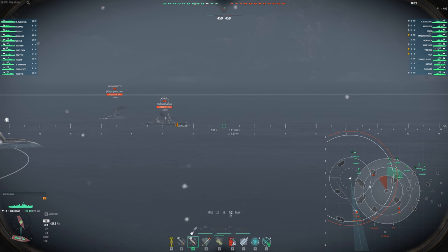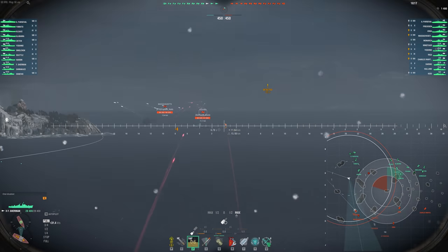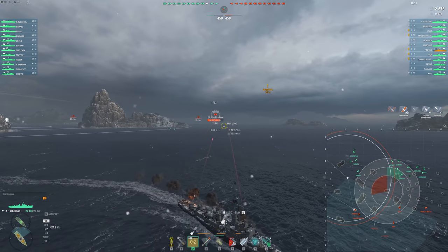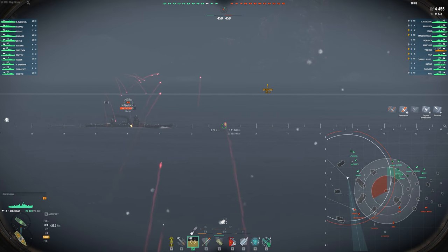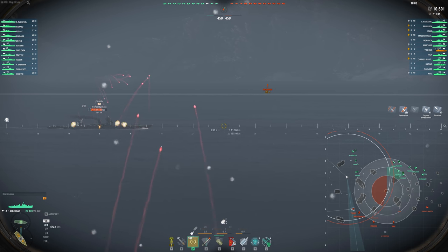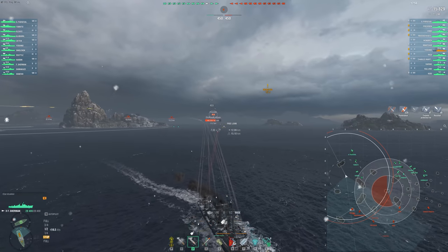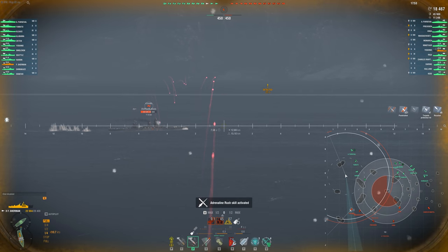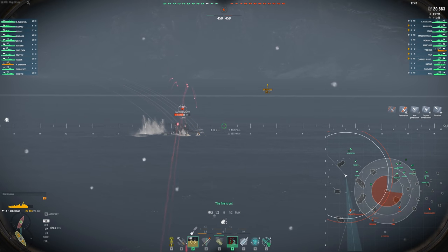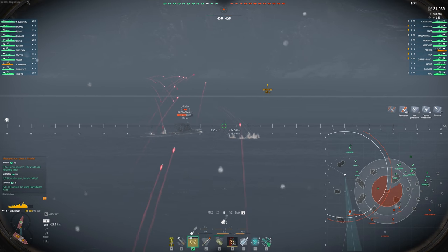On to the next one - the Forest Sherman. We're going to do a ton of damage in this one and I'm going to play very greedy for damage. This is Epicenter on Northern Waters - really my least favorite map and game mode combination. I really don't like Epicenter these days since they changed the way the circles work. And this map really makes it difficult to play the center cap because there's just really no cover and no island support for anything. We're going to start off by farming a good 20k off of this Yoshino, taking a pretty good hit in return.